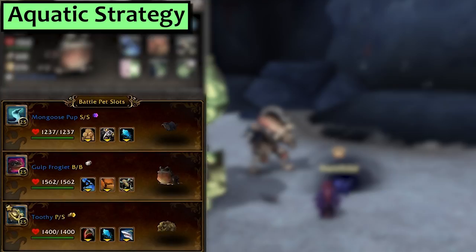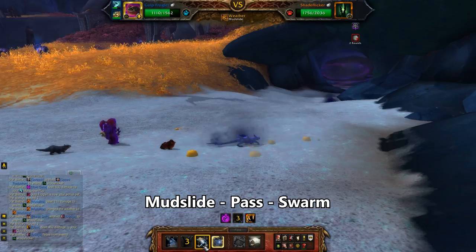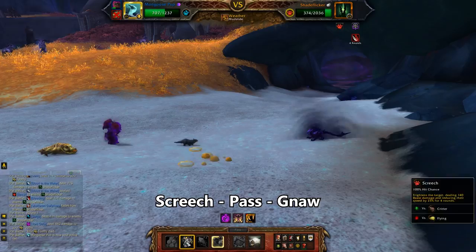I hope you enjoyed that because it's all downhill from here. Next is Aquatic. In your first slot, bring a Mongoose, Civet or Otter with more than 328 speed — so it'll be either 357 or 374 — set up with Gnaw, Screech and Surge. In second, we've got a Gulp Froglet with Mudslide and Swarm, and third I'm using Toothy with Rip, Surge and Blood in the Water. Starting with the Mongoose, use Screech. He pulls in your Froglet. Use Mudslide, then Pass, then Swarm. Then he pulls in Toothy. Use Rip, then Blood in the Water, then Surge.